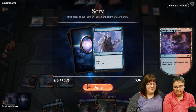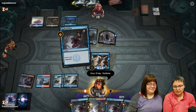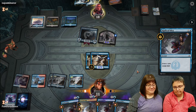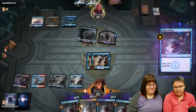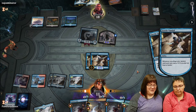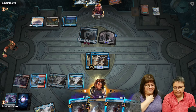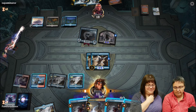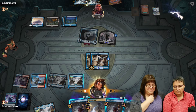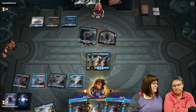Leslie draws with Radical Idea and gets a land - that's okay because she needs land for other things. Four Radical Ideas are now in her graveyard. Does she have a Beacon Bolt in her graveyard? It can do six damage right now. It costs three mana though - that's the plan. She can swing with two, three, four creatures but the opponent has a 5/4 and a 4/4.